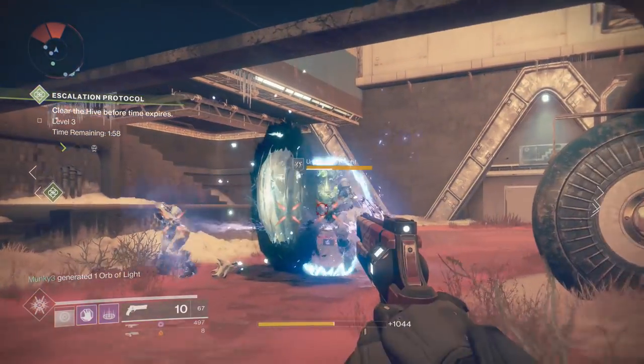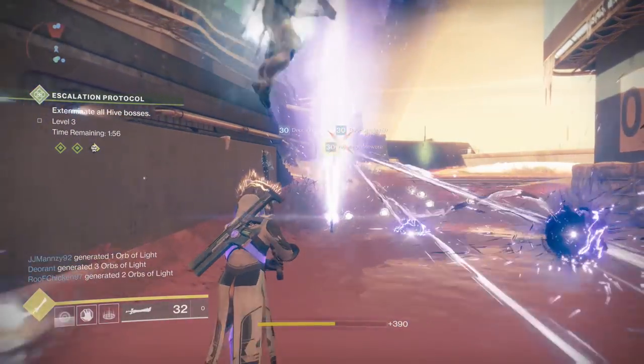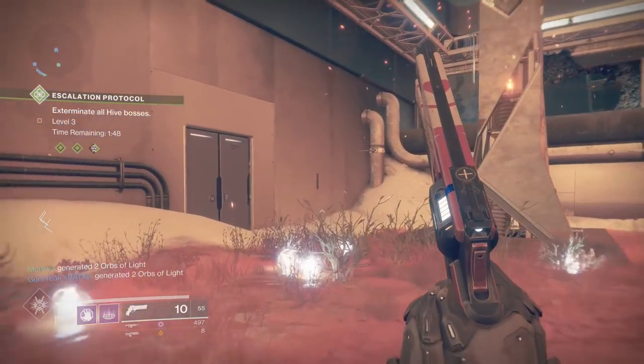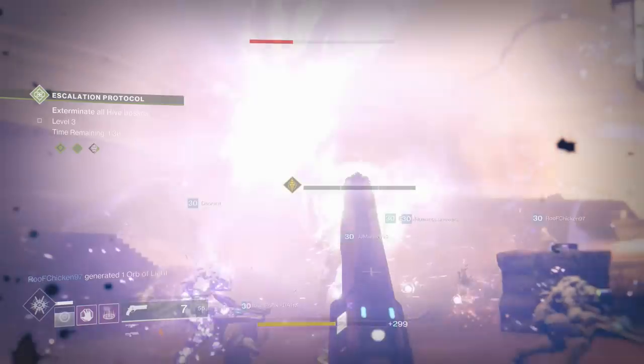Once you have your team together, here's what you need to do. The titans need to use the top tree of their subclass — the one that gives them the solar shoulder charge. When you hit an enemy with this shoulder charge and they don't die, you get a damage buff called Melting Point. This buff was kind of forgotten about until recently in Destiny 2. The titans need to have shoulder charges at the ready. The final piece of this puzzle is Sleeper Simulant and Tractor Cannon — Tractor Cannon being the main focus. It's amazing in PvE and can stack with other buffs and debuffs, and there lies the secret to annihilating your bosses very, very quickly. Once the event begins, have the hunters go crazy on adds and generate as many orbs as possible, just keep tethering over and over.